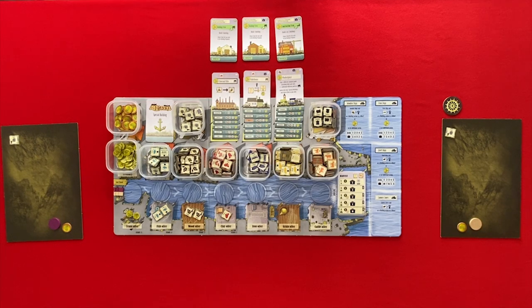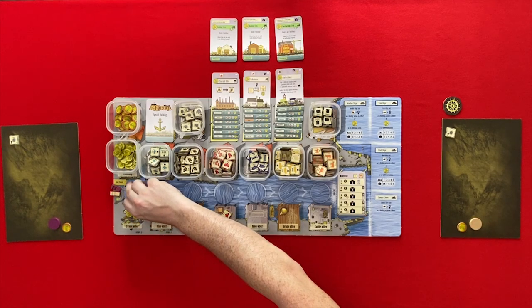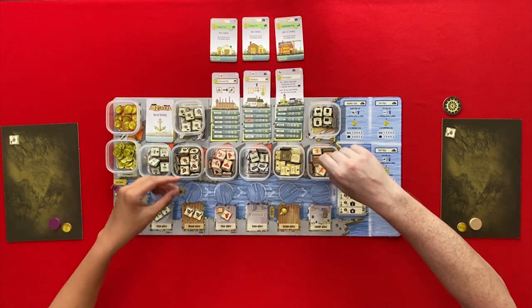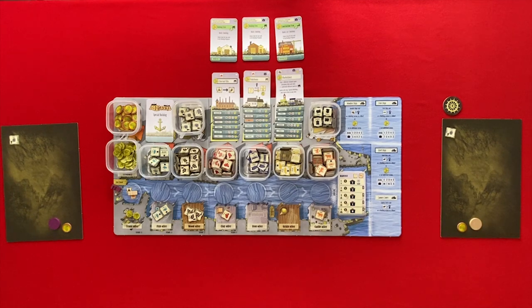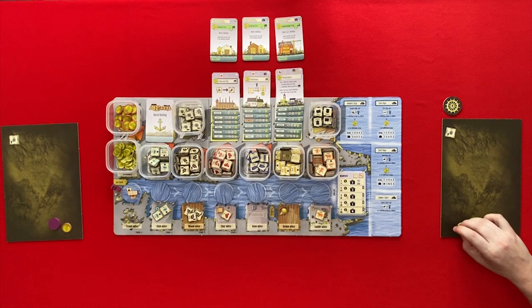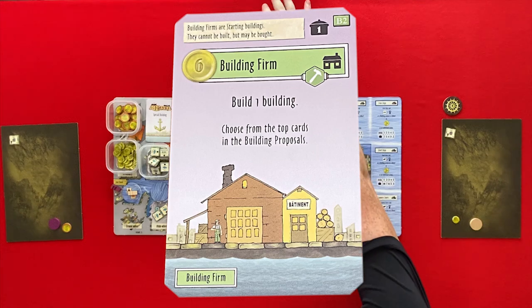All right, let's get started. We've randomly chosen the first player and that is going to be me, so I'll go first. Cattle and wood come out. I'm going to take the money and I'm going to build the building farm for six. I buy the building farm for six.